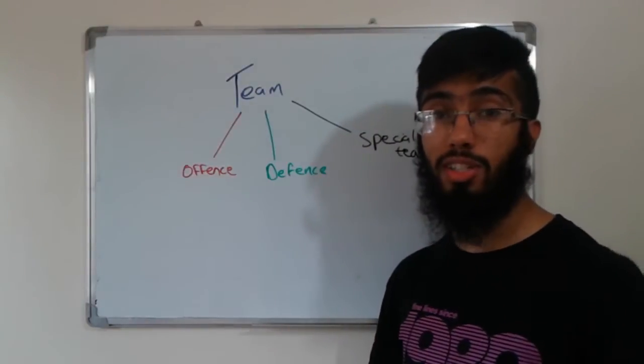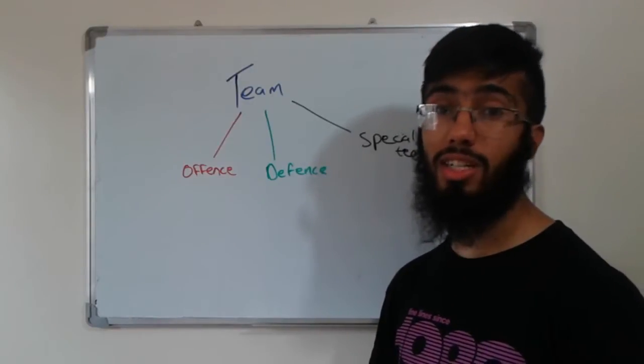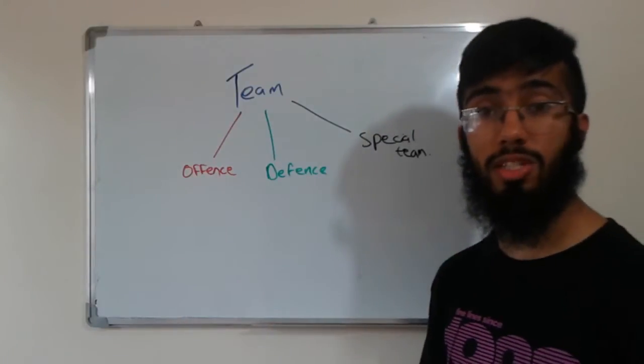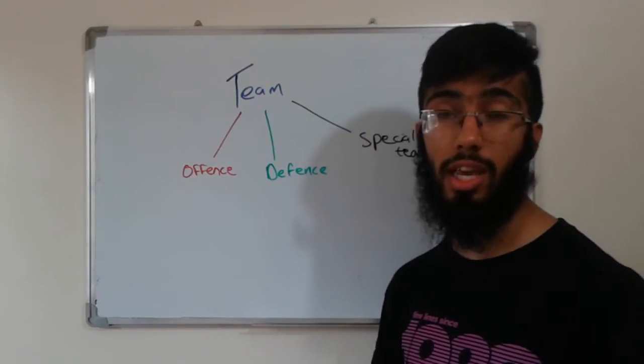American football, like many sports, has teams consisting of 11 players participating at any point. However, this is where things get a little bit crazy — the team is split into three sub-units: the offensive, the defensive, and the special teams. These are a whole set of 11 players that are brought on at specific points during the game.